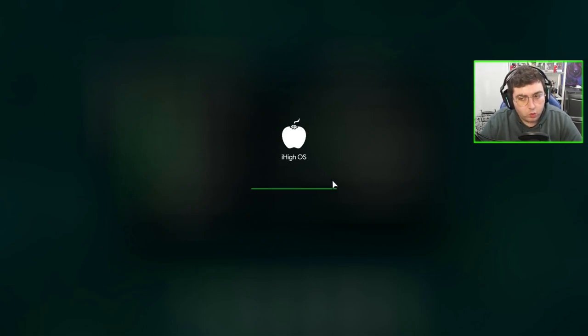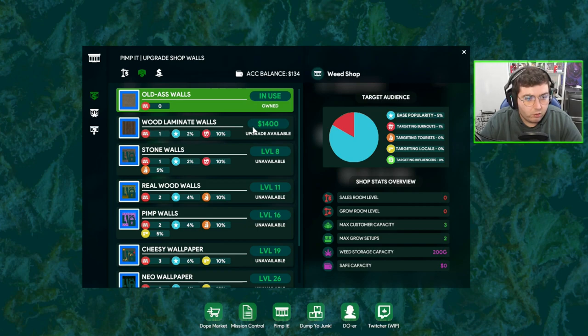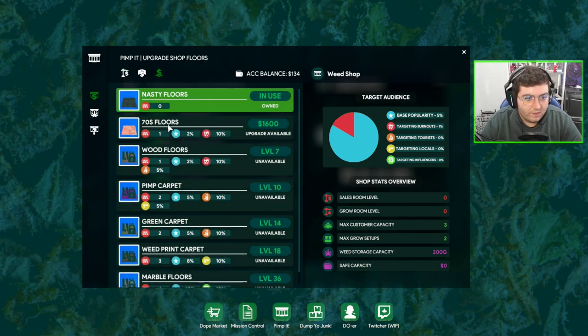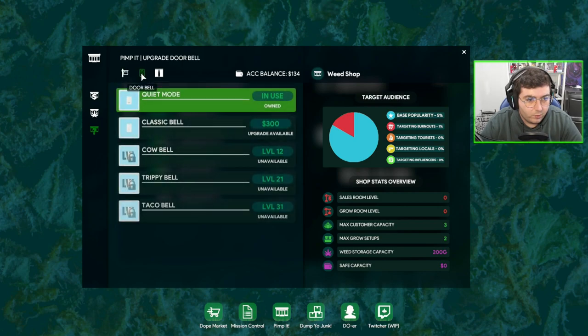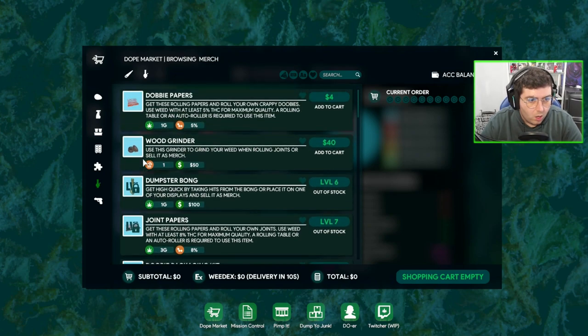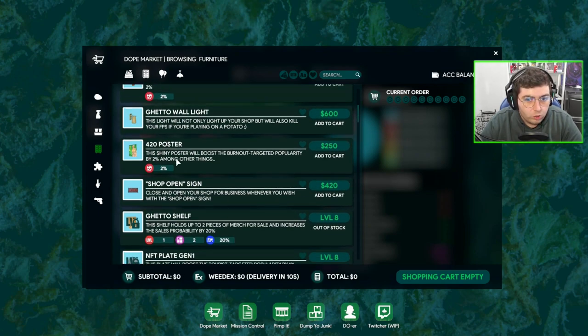We can also upgrade our floor space, carpet, walls, and grow room size. We've got old walls at the moment. Wood laminate floors for the shop area are $1,400 — can't upgrade that yet. 70s floors are $1,600. Small grow room is $18,000 — that is insane. Amateur paint job is $1,500 and lino flooring is $1,500 for the grow room. There's also quiet mode and a classic bell for when people walk through the door.